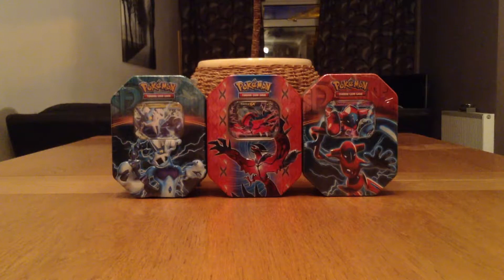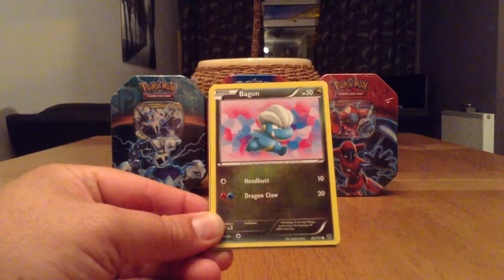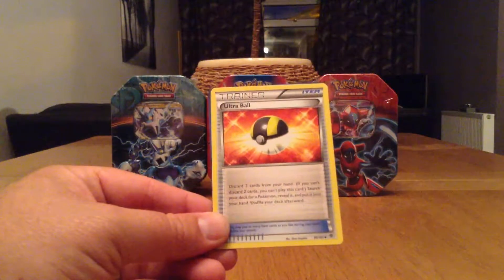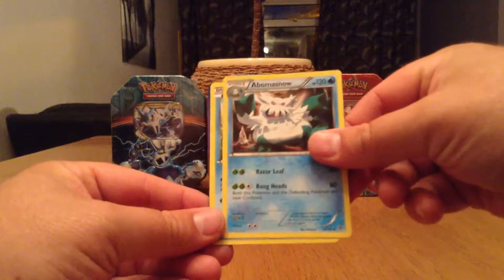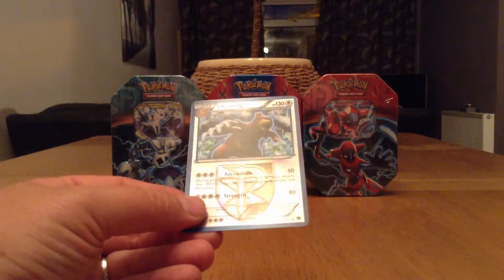Our second Black and White Plasma Blast pack. Do the card trick once again. We have a Snorrent, Axu, Machop, Frostless, Reversal Trigger, Ultra Battle, a Bomb of Snow, Squirtle. And we have got a Rare Reverse Holo Ushering.